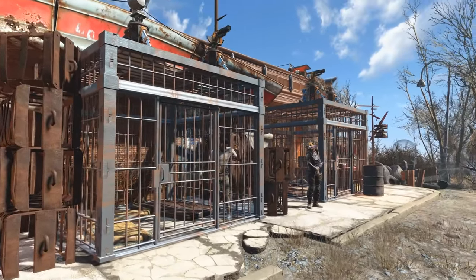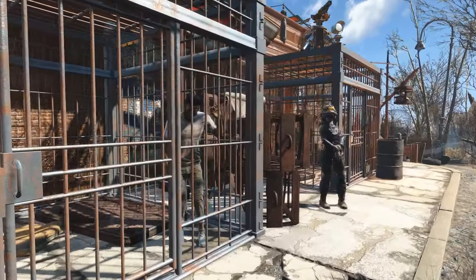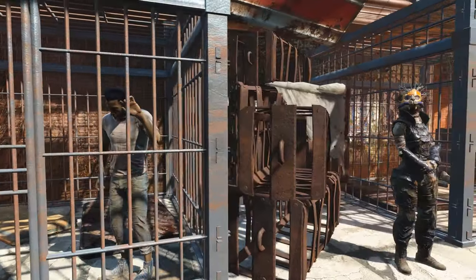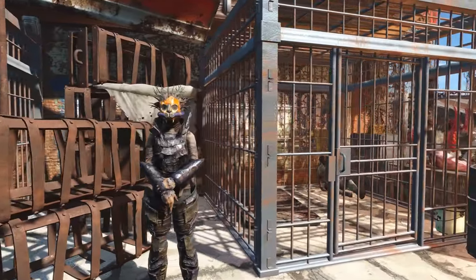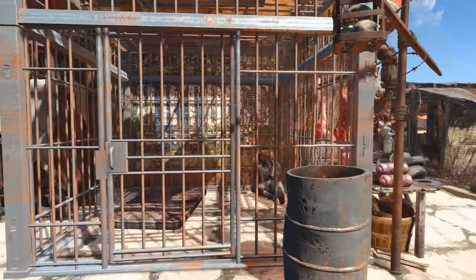Here we have the prisoner cages. I have a settler assigned in this cage to an animation mat, and it works just like a guard post — you assign the settler to it and they perform the animation, which adds a little variety to the different animations you can have going on in your settlement. Here we have another one, a guy leaning against the back wall there, not having such a good time.